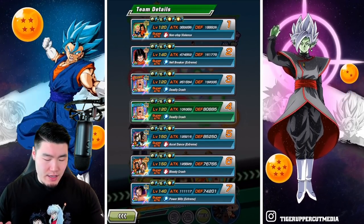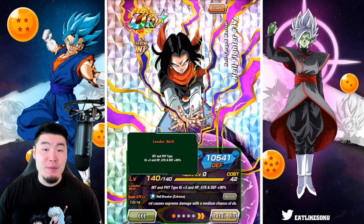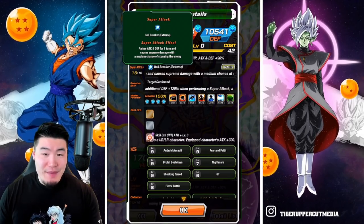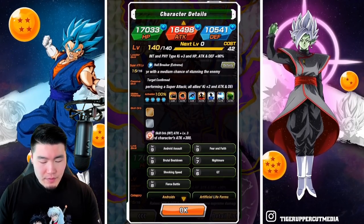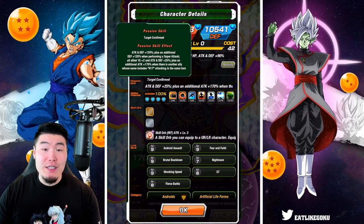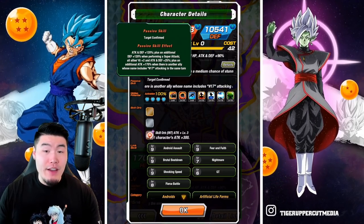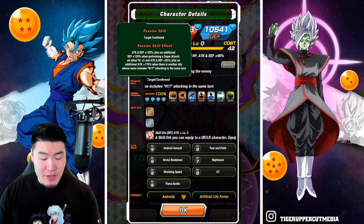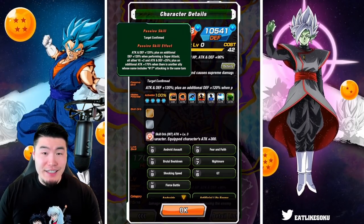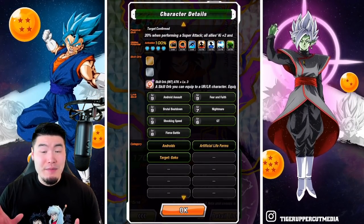For the INT Hellfighter 17, his leader skill is INT and PHY types Ki plus three, HP attack and defense plus 90%. Super attack raises attack and defense for one turn and causes supreme damage with a medium chance of stunning the enemy. His passive is attack and defense plus 120%, plus an additional defense plus 120% when performing a super attack. All allies Ki plus two, attack and defense plus 25%, plus an additional attack plus 170% when there is another ally whose name includes Number 17 attacking in the same turn. Just like the LR, the links are not maxed out, but pretty damn close.